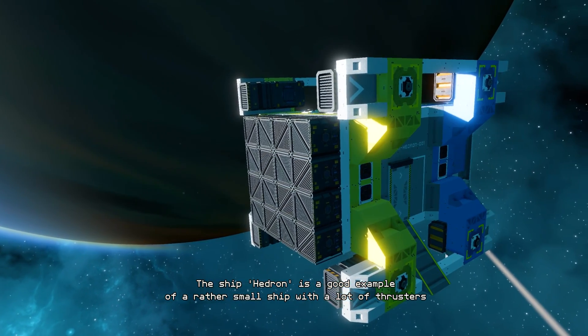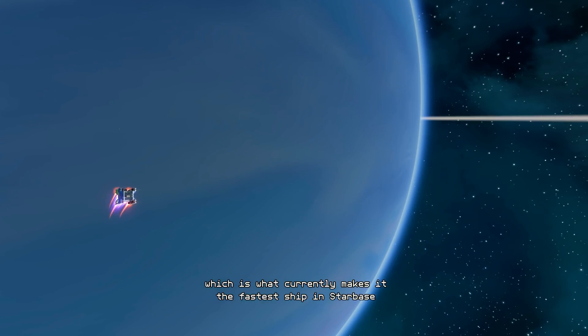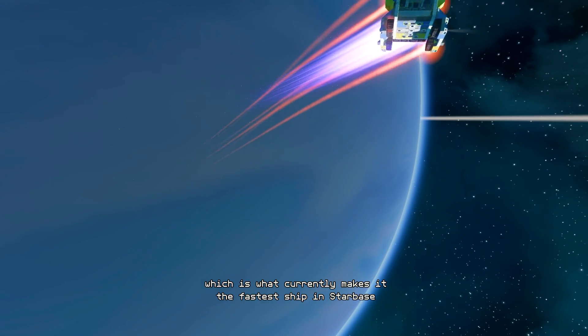The ship Headrun is a good example of a rather small ship with a lot of thrusters, which is what currently makes it the fastest ship in Starbase.